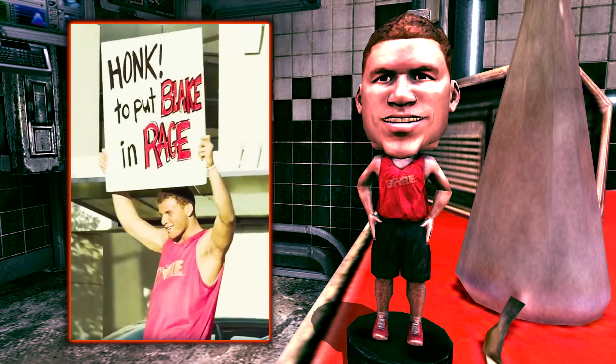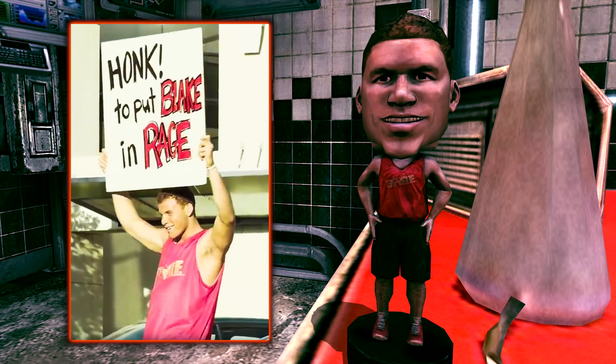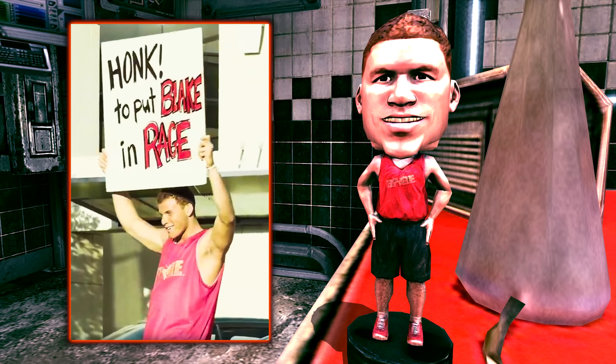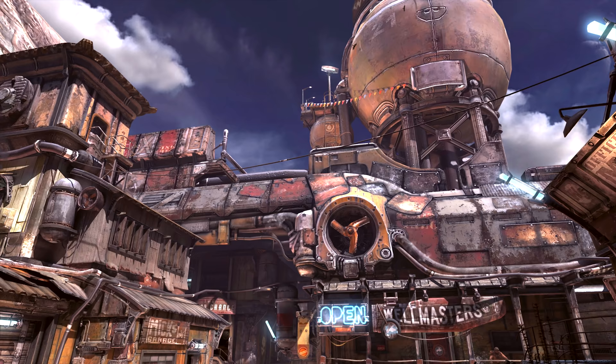Blake featured in a commercial where he would perform great feats such as dunking over a tiger, in an attempt to impress the developers of id, all the while yelling things like 'put me into your game.' Whether Blake actually wanted to be put in the game or it was just all marketing, I cannot say. But the results are real — he did end up in the game as a bobblehead, wearing the same RAGE singlet.